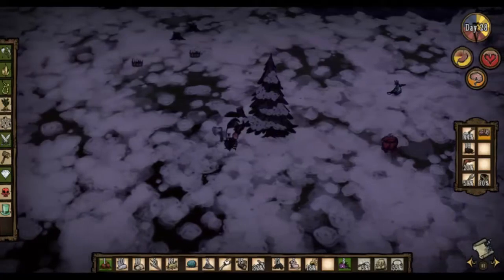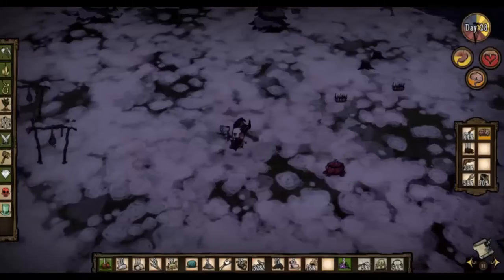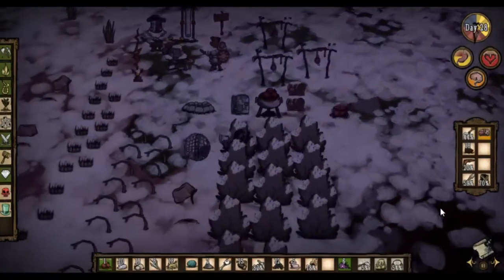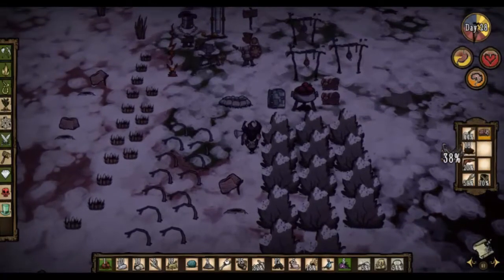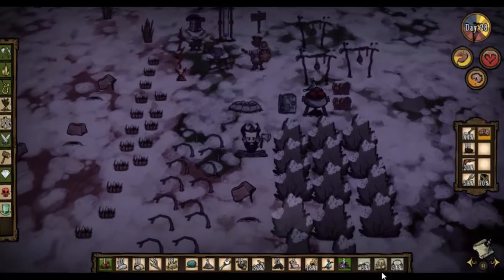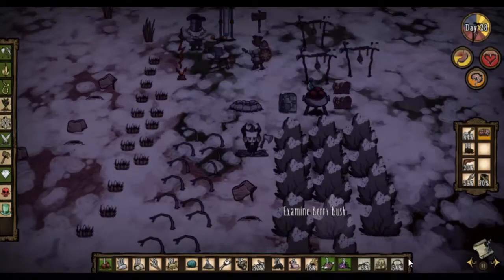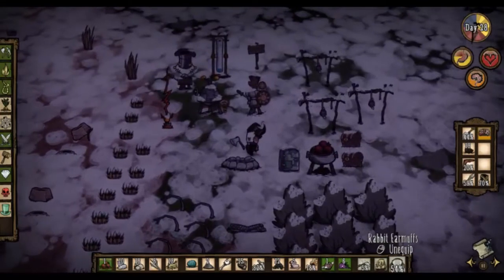Right, back to base. How are we doing for logs? We've got plenty of logs. So our base is getting large enough now to be seen from space, I should imagine. Another bird. That trap again - no feathers! I'm starting to feel persecuted here, to be honest with you.